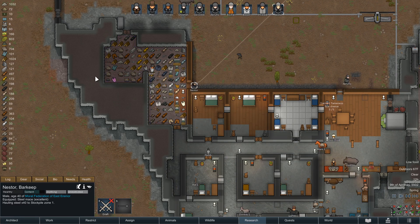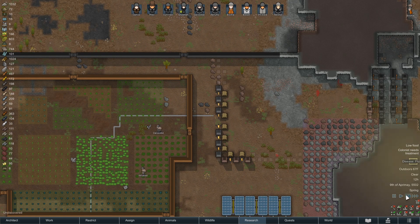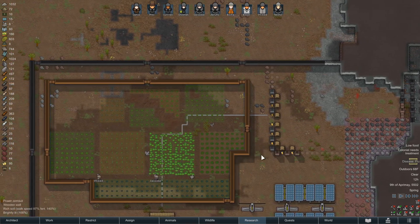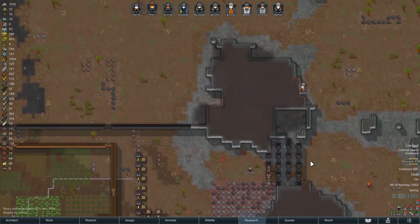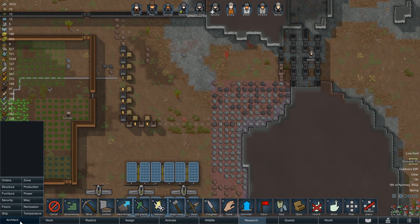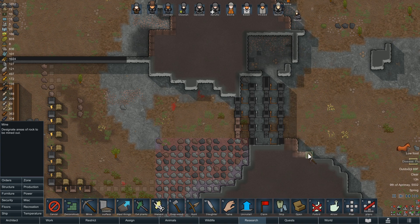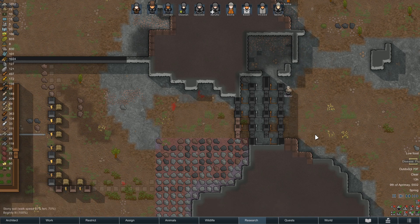Nestor just changed their shirt. Disease flu - that's what you're here to watch. Abrunio has the flu. You might as well get this stuff too - that's compacted steel. Somehow we know that's compacted steel already, so grab it.